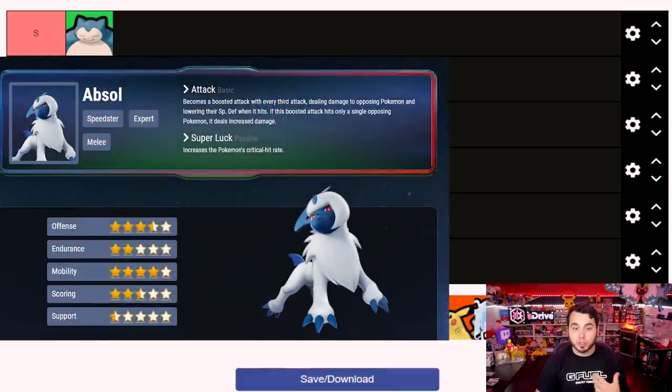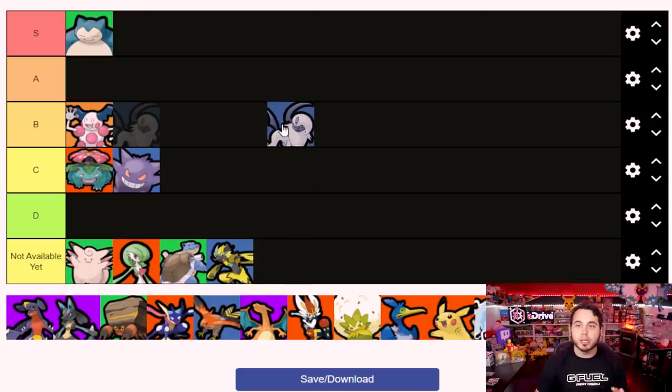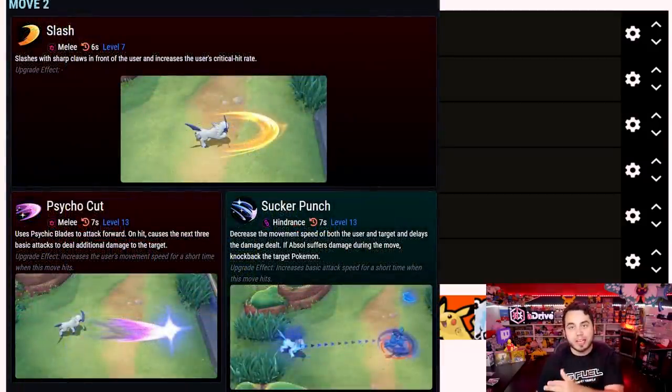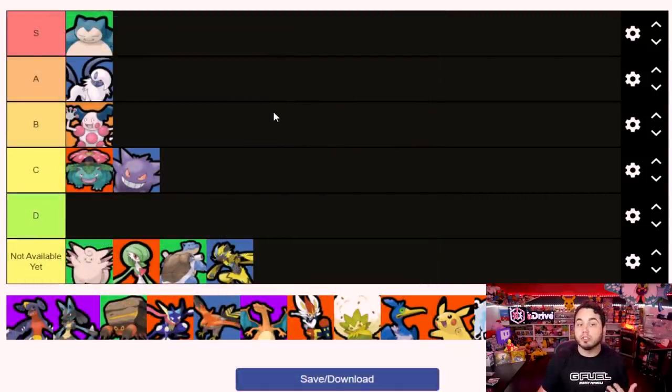Absol is probably one of my favorite characters to play because of its mobility - it can really just wreck an opposing Pokemon. It's not the best when it comes to crowds, but when it's able to single off an opposing Pokemon it can be so insane because of how fast it can zip around the map. Pairing it with critical hits and that super luck boosting ability, you can deal just an absurd amount of damage. I'm putting Absol in A tier. It starts off as an Absol so there's no power drop-off, and it stays strong pretty much through the entire match.